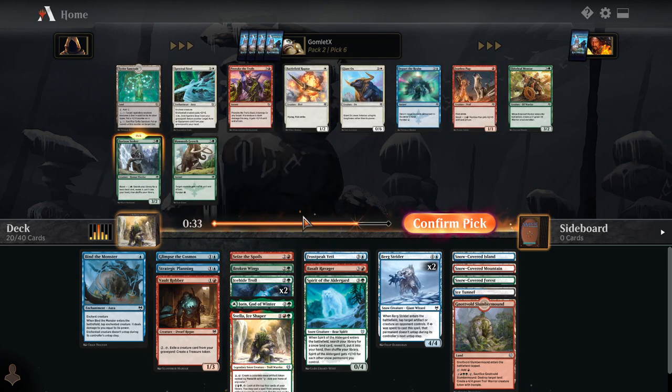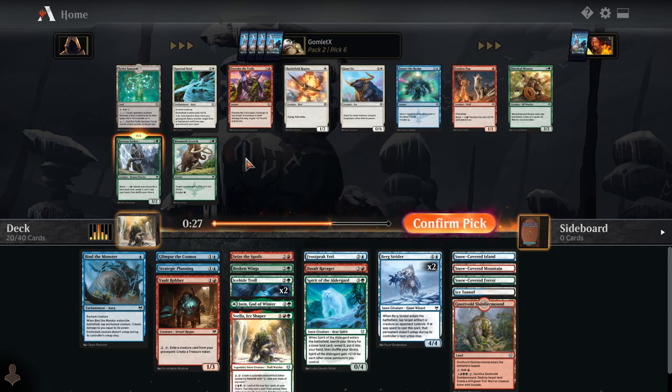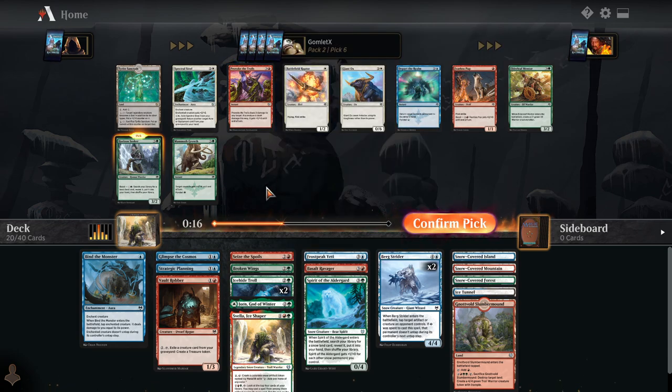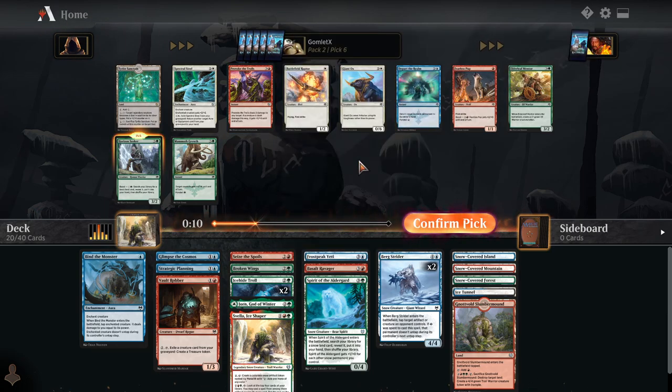But we do get to pick up a Horizon Seeker here. I probably want that over Provoke the Trolls, although Provoke the Trolls is solid removal — not as good as Demon Bolt, because Demon Bolt is just cheaper and has Foretell versatility. In an aggressive deck, Provoke the Trolls could be better because sometimes you just win the game off of doing an extra five, but in our deck we'd just prefer Demon Bolt. So it's a fine removal spell, but there are better ones at common. I think we can pass on it to take the really good mana fixer of Horizon Seeker, which also draws our snow mana.